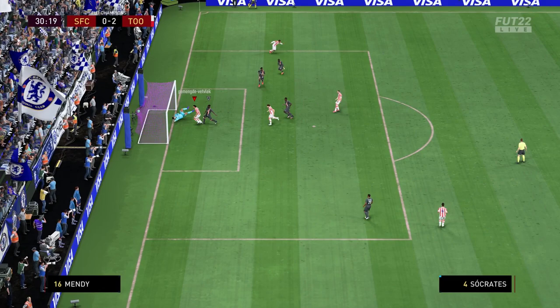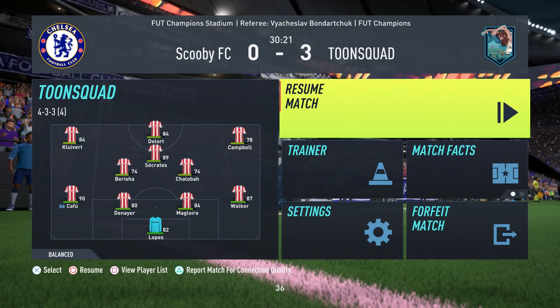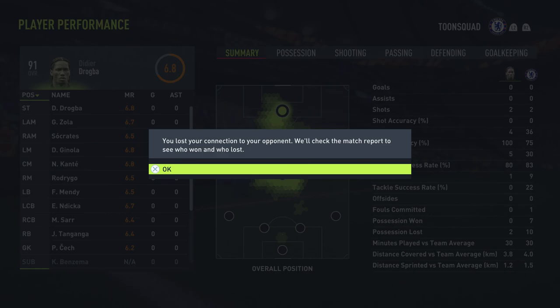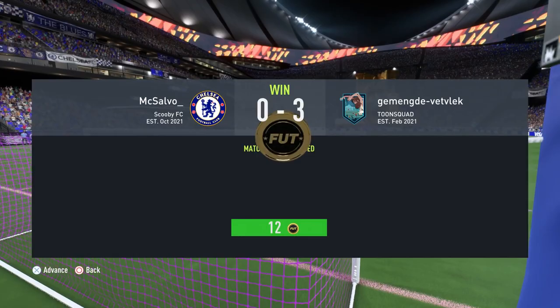Campbell crosses the ball in, Socrates makes it 3-0, and my opponent again is gone. This is the best thing about FIFA this year — when you go in front by 2 or 3 goals, most of the time your opponent just quits. Kleubert 2 goals, Campbell got an assist. Let's play the third game.